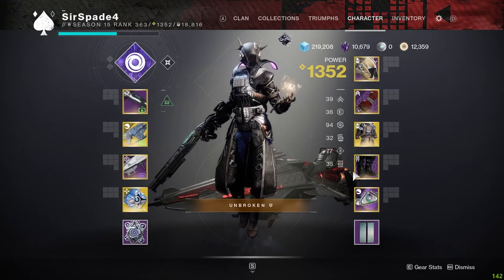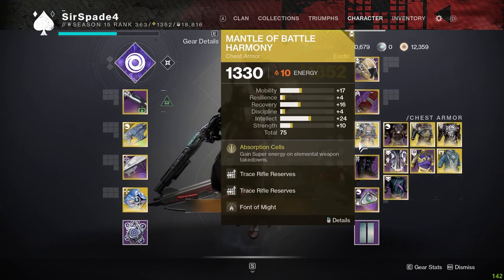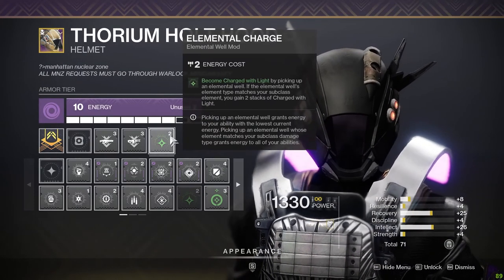The best combat mods to use are Elemental Armaments and Elemental Time Dilation paired with Font of Might. Then you want to throw in Protective Light, which can be activated by Elemental Charge — picking up an Elemental Well gives you Charge with Light.